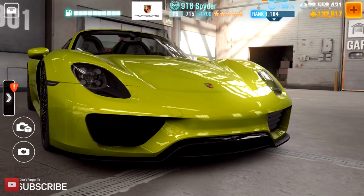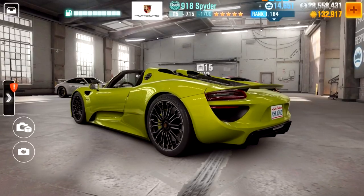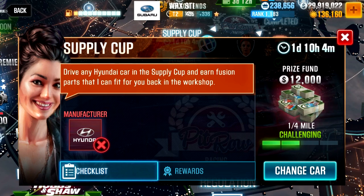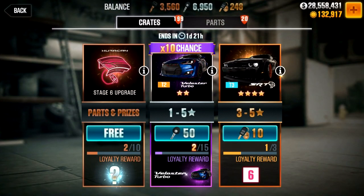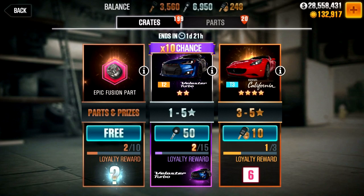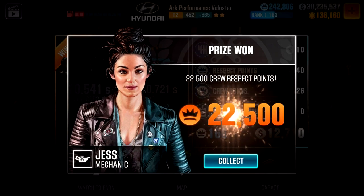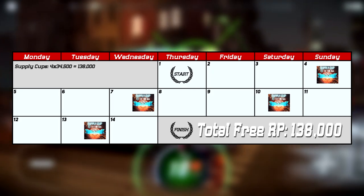There are four types of events which give you free crew RP. First, supply cups — there are four of them over the two-week period, happening on days 4, 7, 10, and 13, each lasting two days. In these solo cups you use the car pulled from silver crates with a 10x drop rate — the prestige car — or a car from the same manufacturer. Each supply cup has 25 races, giving 12,000 crew RP at race 5 and another 22,500 at race 25 — a total of 34,500 per cup, or 138,000 crew RP over a season.